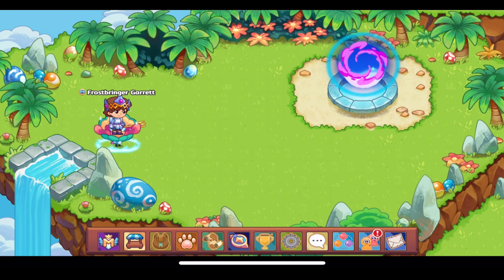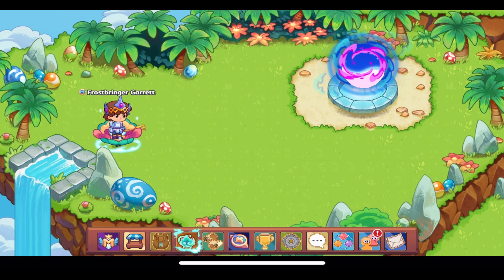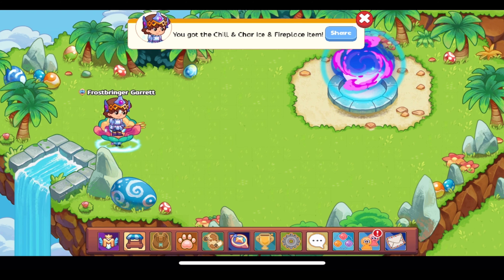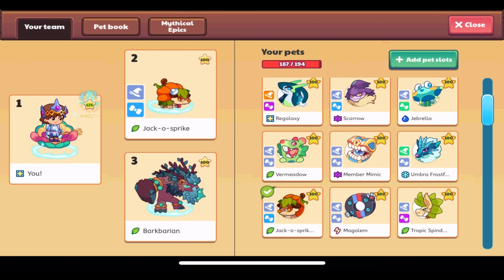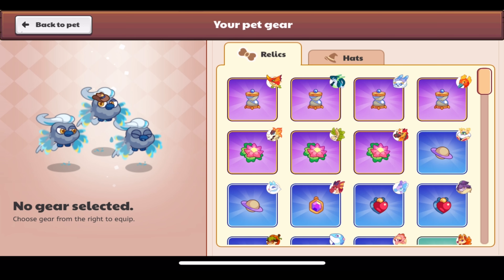Really glad to see the Chill and Char ice and fireplace — we'll check that out in a minute. We have 25 Dragon Works now, 25 out of 99. I think we'll be getting 99 by the time this is over. We have a new pet relic to look at called the Ice Cube — let's go down and find it.